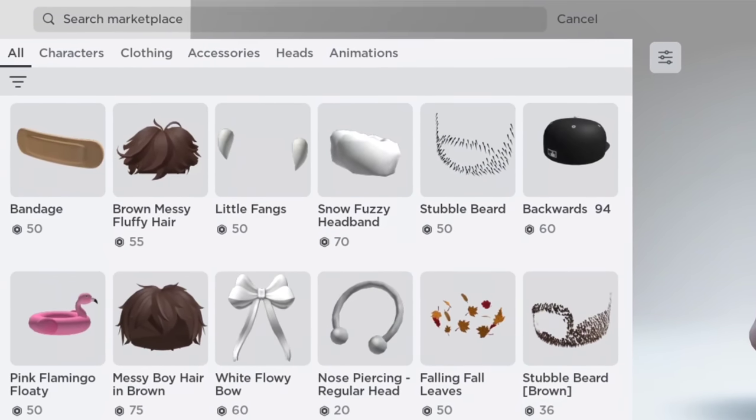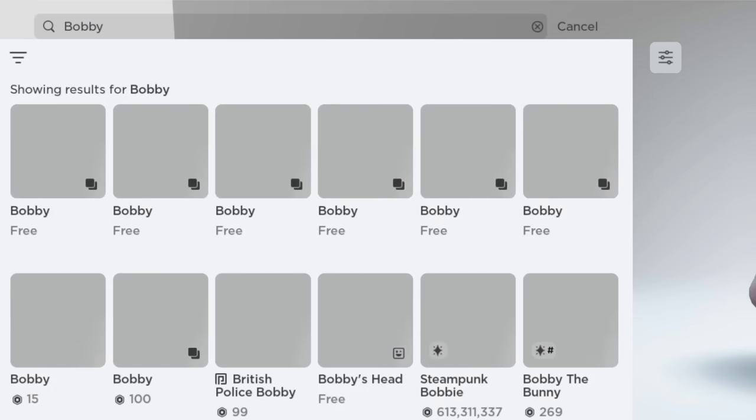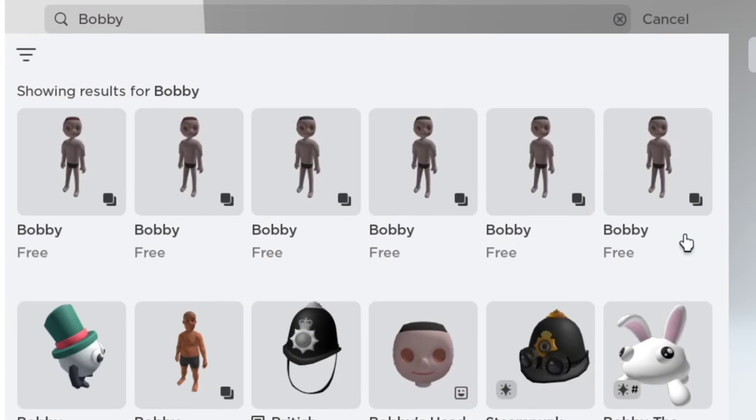Next, let's get the second bundle. Type 'Bobby' in the search bar and it should appear once you've typed it. There are so many Bobby bundles — let's try to get one.